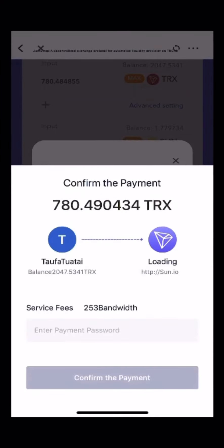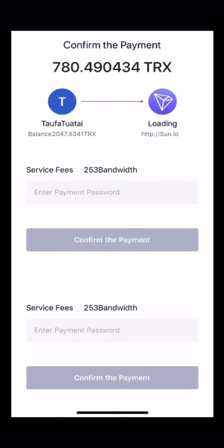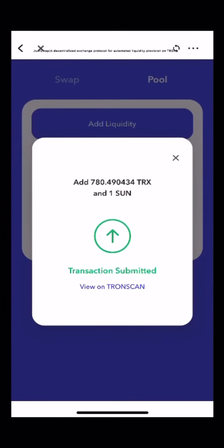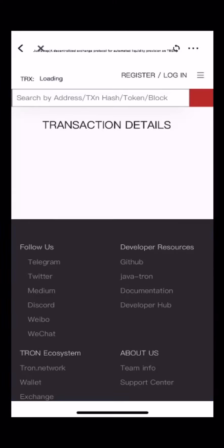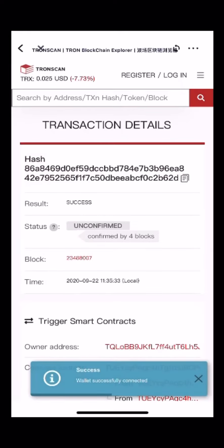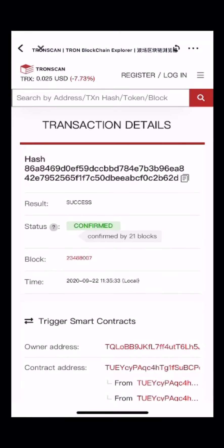Type in your password. You can check TronScan — it should go through. And there it is — it's confirmed.